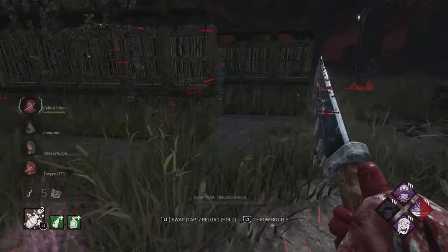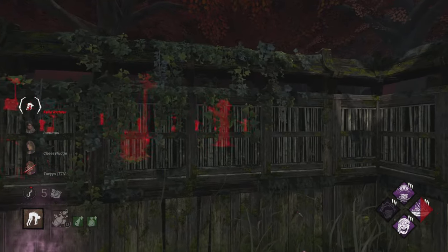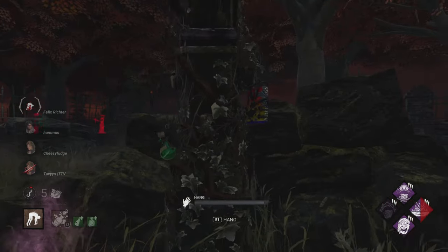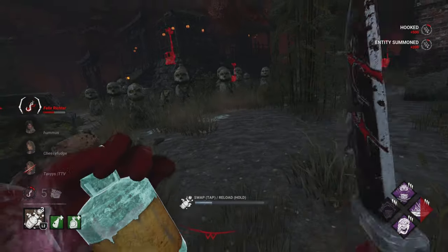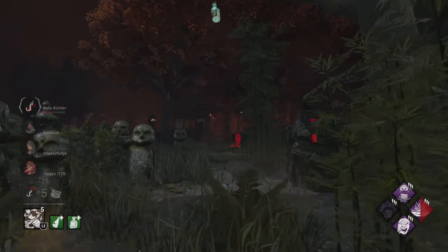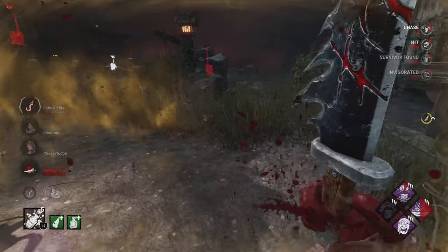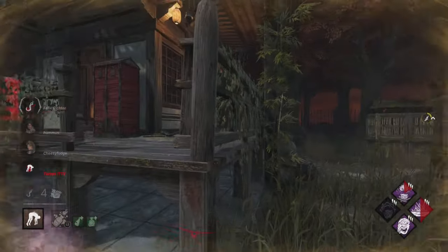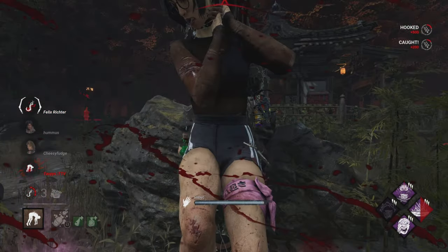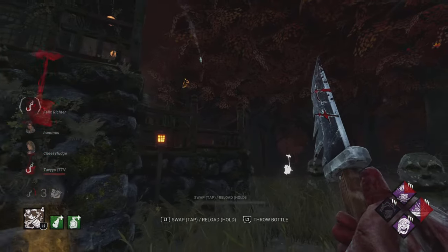He tries to go backwards to use the free pallet — that's not how it works — and we get the down very easily. That's usually what you'd expect from a build like this. If you're playing ruthlessly aggressive, that's what you're looking for: getting downs very quickly at the five-gen mark. People love to complain about it, but this is optimal play. There are two gens at 99 percent, one just got done, Felix gave up — we're already at three gens and we barely got the first hook.